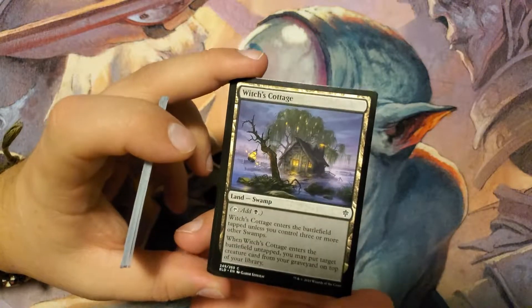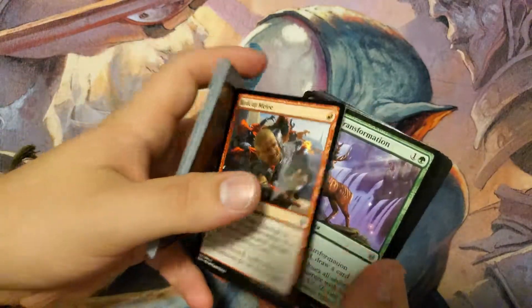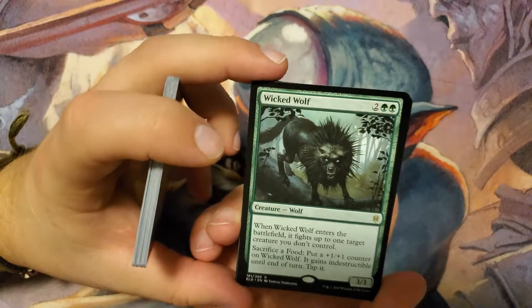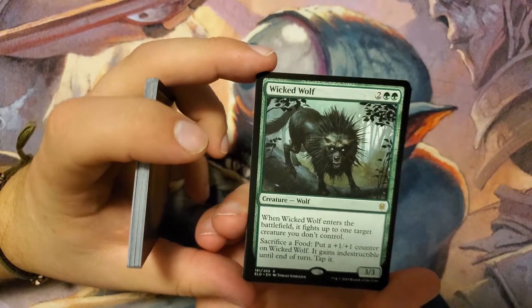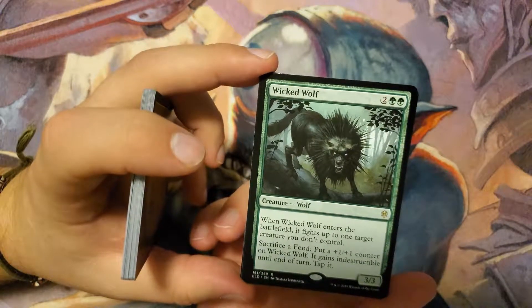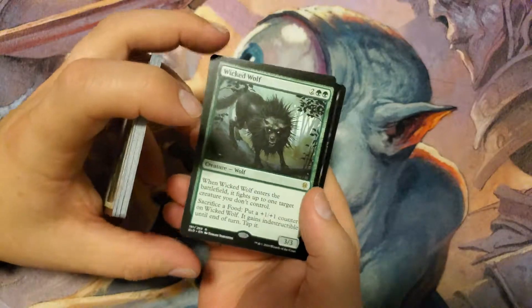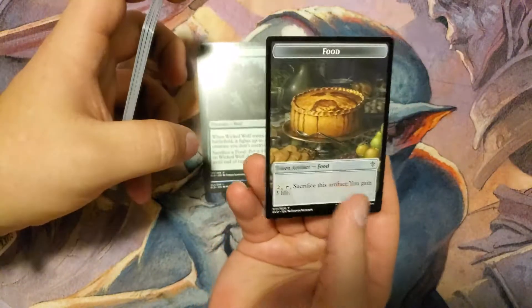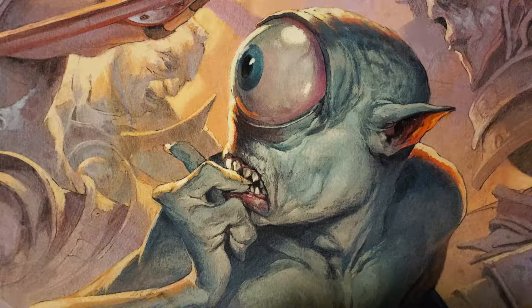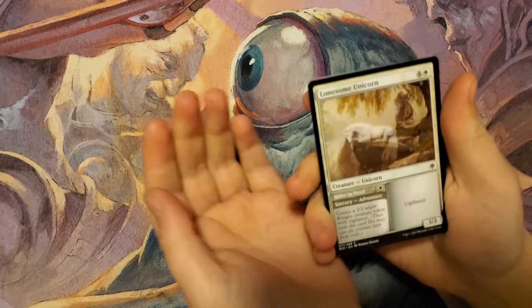Revenge of Ravens, Kindly Dismissal — that's a good card. And the rare is Wicked Wolf — a 3/3 for two and two green. When Wicked Wolf enters the battlefield it fights up to one target creature you don't control, and you can sacrifice a food to put a +1/+1 counter on it and give it indestructible until end of turn. Really utilizing that food mechanic. Also got an Island and an actual food token, which is nice.